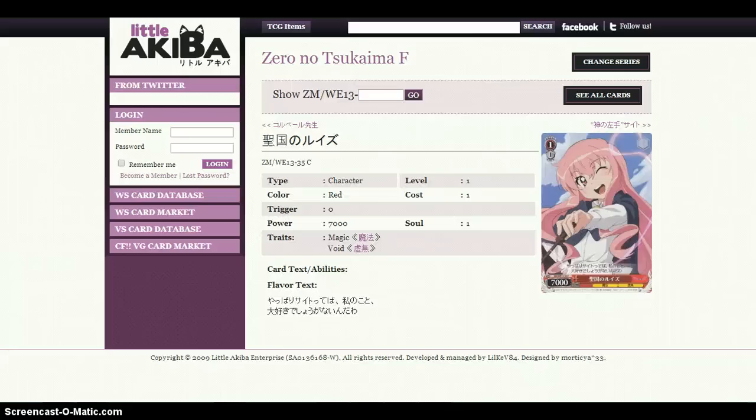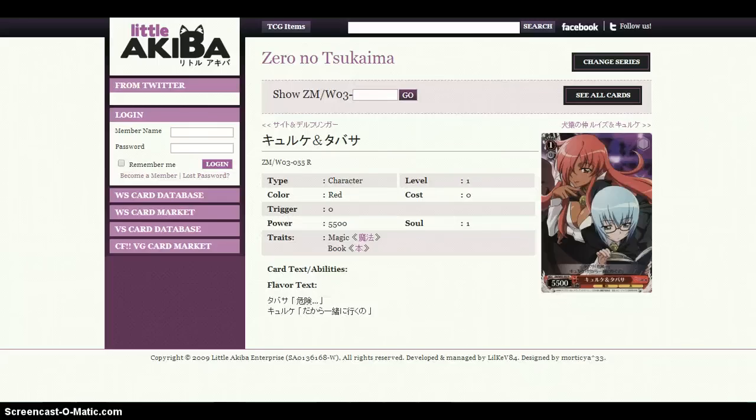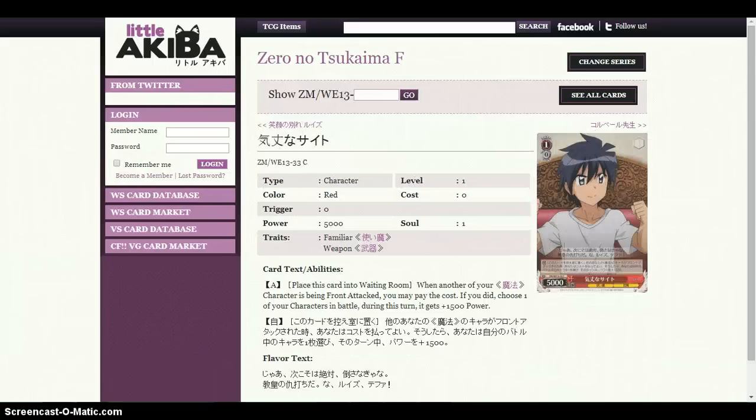So for level 1, we run 12 total — level 2 we ran 5, level 3 we ran 7. Running 4 of that 7k beater. We also run three of these 5,500 power vanilla level 1-0 cards, and that's to compensate with the event card you'll see in a little while. That previous 5,500 vanilla card was from set 3, just to clarify.